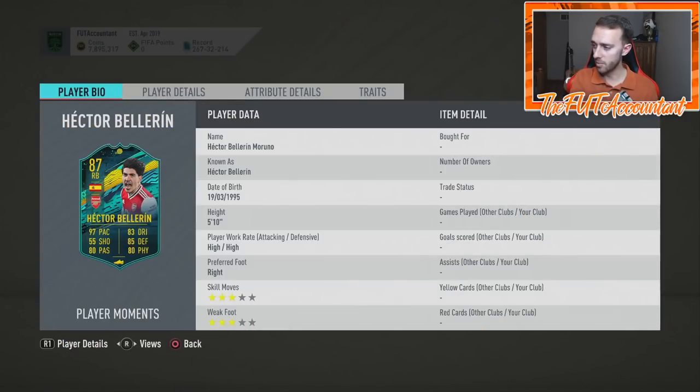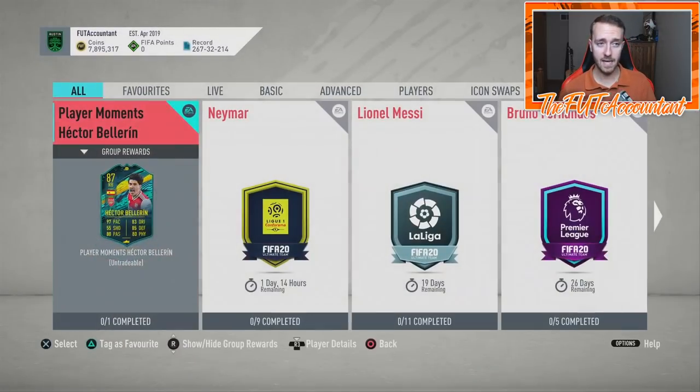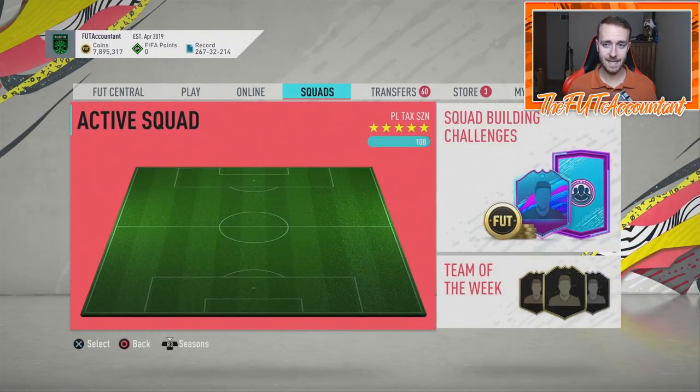If we go back to FUT, this is the player moments card design that we all really know — it's more of like the blue-green with the yellow. You can see the waves through the middle of that card. The new card design is very similar to this player moments card and a normal Team of the Week card in FUT.